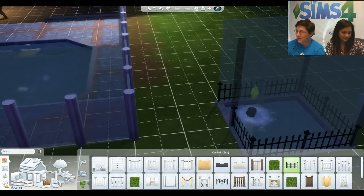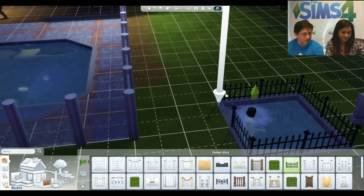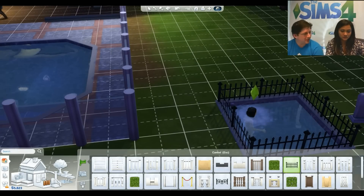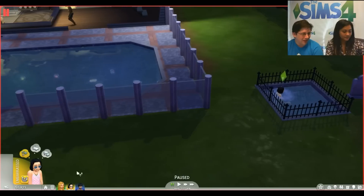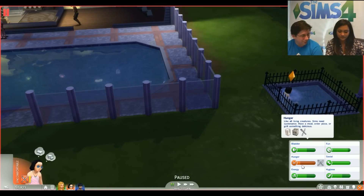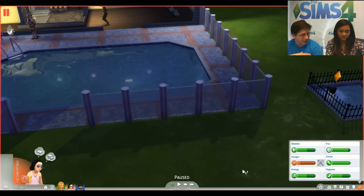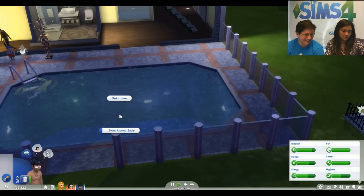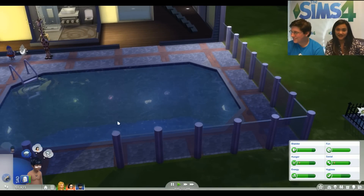Destiny asked: if you take the ladder out of the pool, do Sims drown? No — they can jump in and are smart enough to climb back out. You really need to wall them off and keep them in the pool, letting their energy or hunger drop, if you want them to drown.